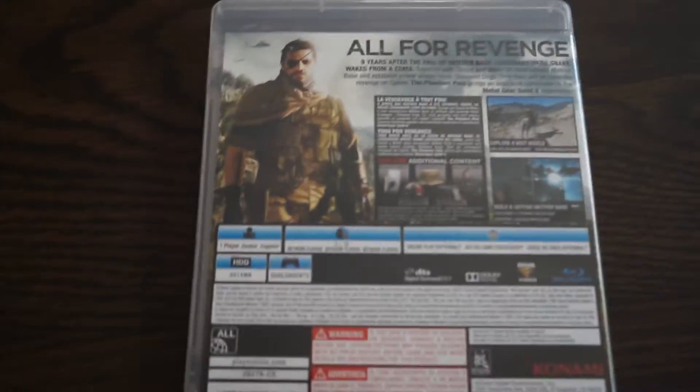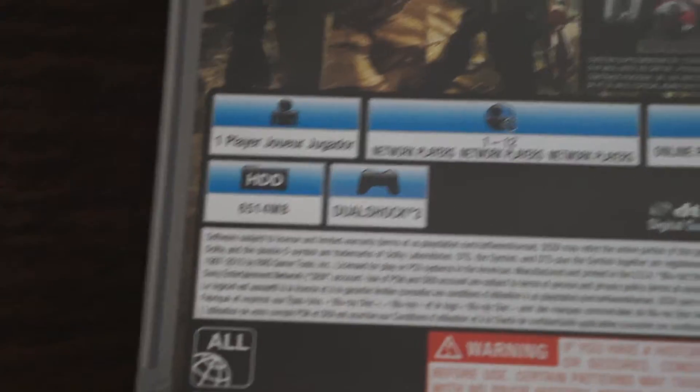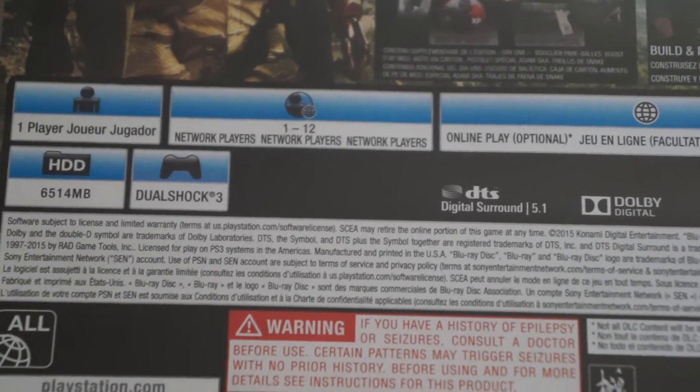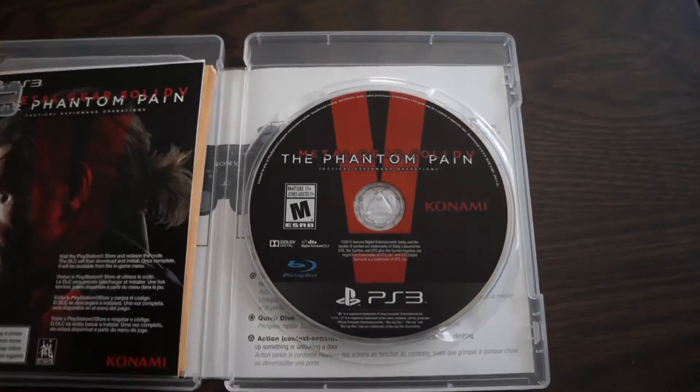The box art itself looks pretty nice, the 5 on the front. There's Big Boss, all for revenge. It is a total of six and a half gigs to install, one player, one to twelve players online, which I don't remember if MGO or MGS4 was twelve players — I think it might have been twenty-four. And it's Dual Shock 3, of course. This is the PS3 version; sadly I don't own a PS4 yet, so I will not be getting the PS4 version for quite some time.